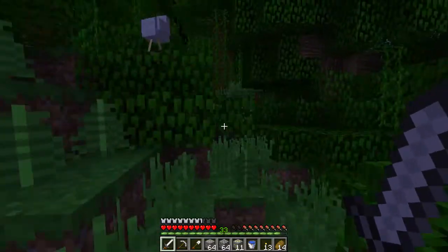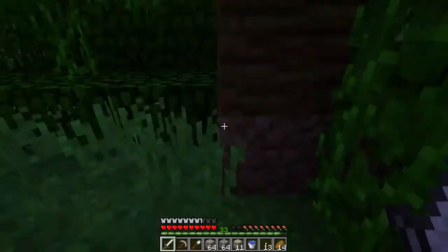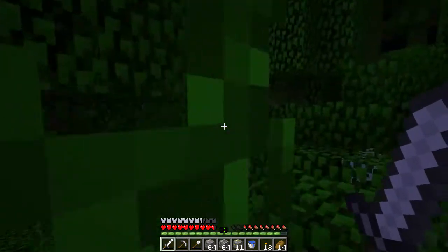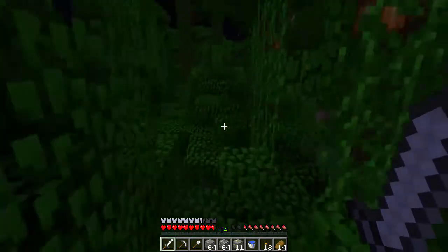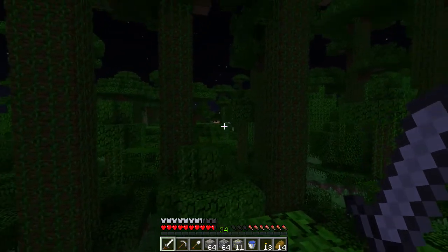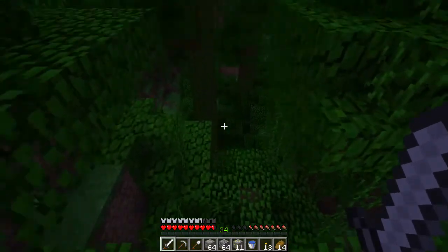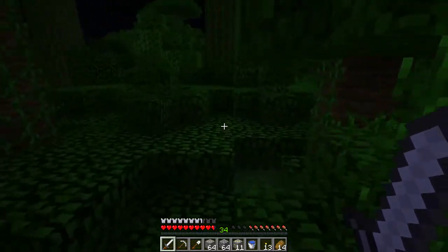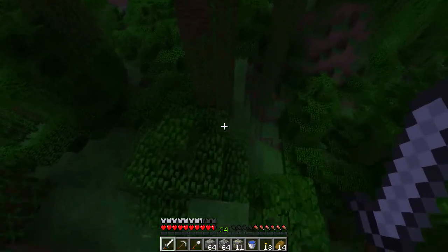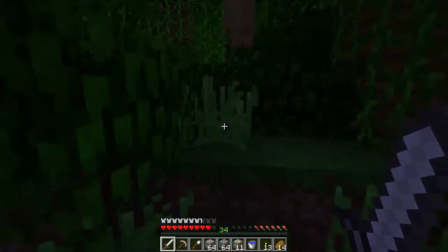This is our jungle — like, this is our backyard — so I'm not too worried about finding cocoa beans. We'll fight mobs along the way. Okay, there are some zombies — we'll just ignore them. Oh, is that home? I think it's home! See, I didn't think it was too long of a trek. It is pretty cool to see what's in our backyard, like this big pit right before we get home. I think we can go around it over here — see that ledge? It's not nearly as far down.